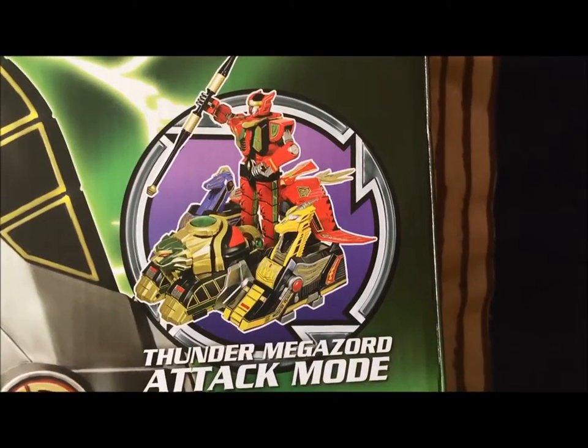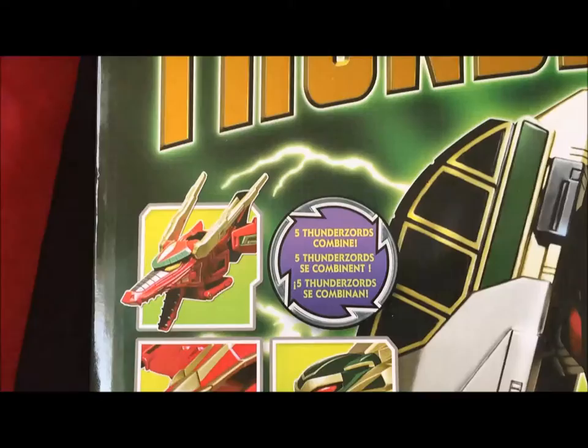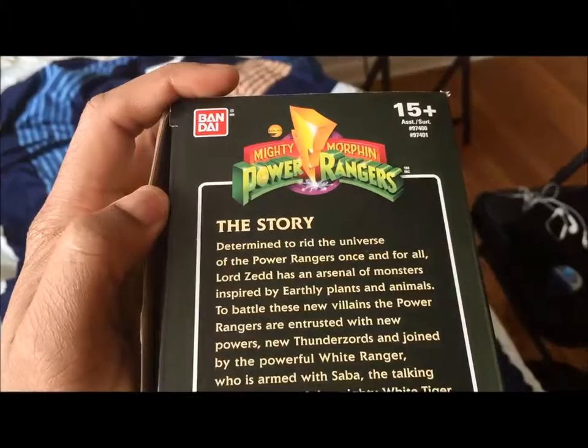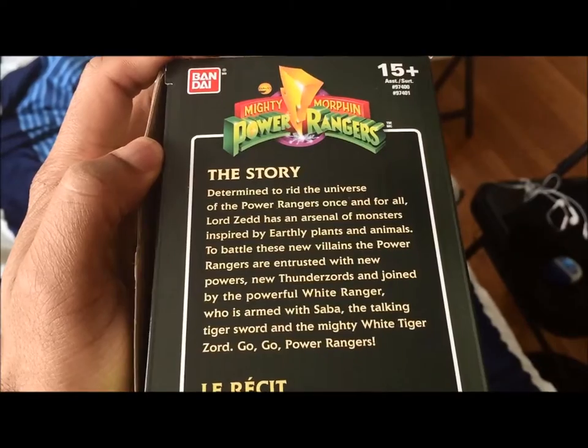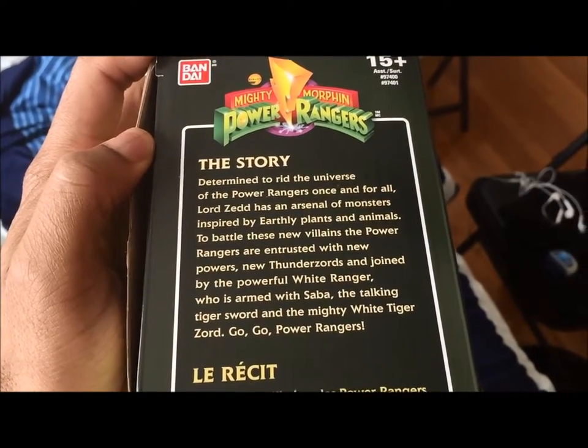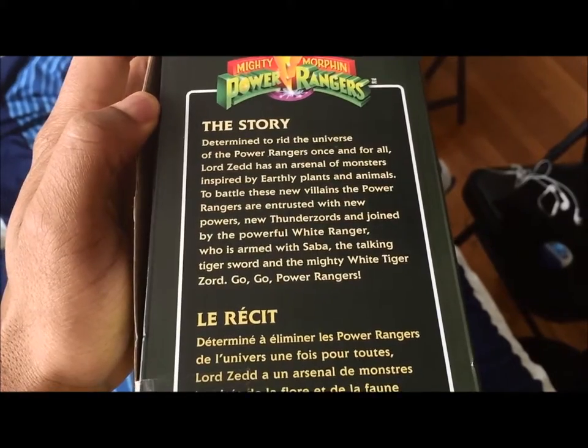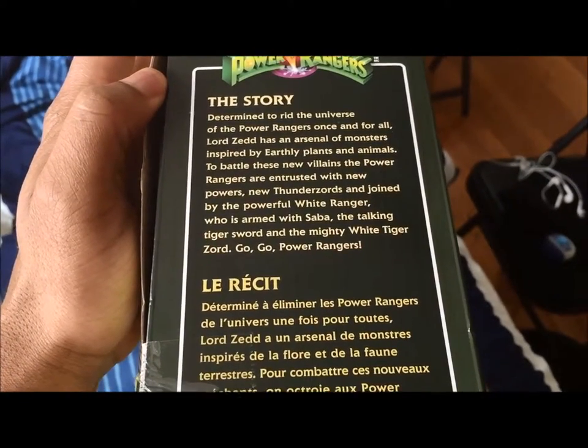The box has really cool pictures of the Thunder Megazord attack mode and shows you all the Zords that are actually involved. It says he's determined to rid the universe of Power Rangers once and for all. Lord Zed has an arsenal of monsters inspired by earthly planets and animals. To battle these new villains, the Power Rangers are entrusted with new powers through Thunder Zords and joined by the powerful White Ranger, armed with Saba, the talking Tiger Zord, and a mighty White Tiger Zord.